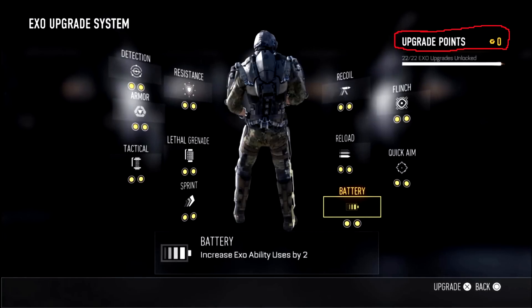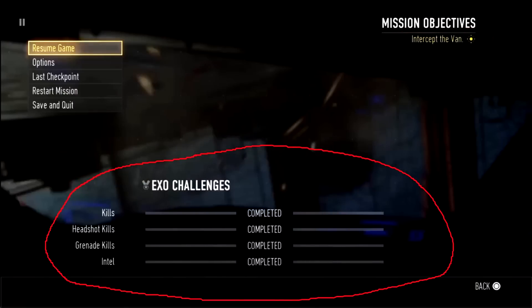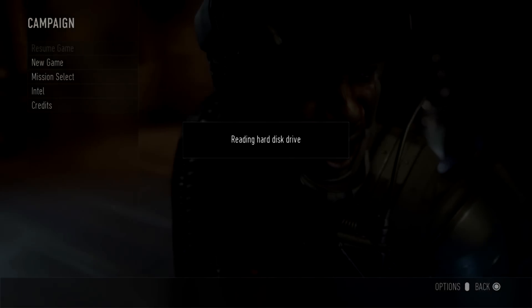To get exo upgrade points, you have to do the campaign challenges, which can be found by pressing start on any campaign mission. The challenges involve kills, grenade kills, and headshots. Importantly, if you leave the campaign mid-mission, the challenges won't count — you have to finish the full mission.